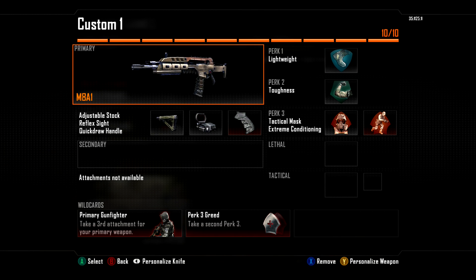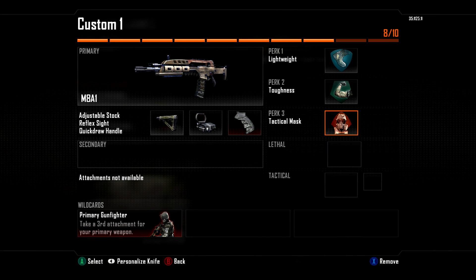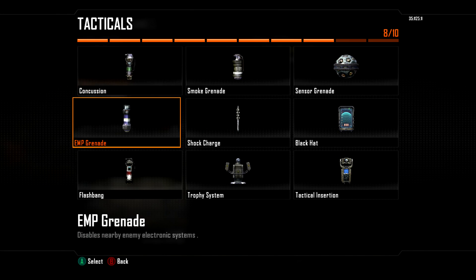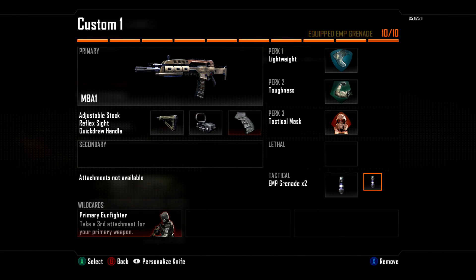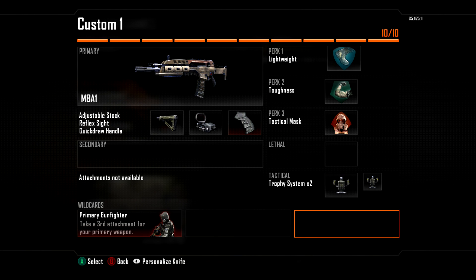The alternative to this class — you're still going to want Attack Mask — is to use two EMPs or two stuns. I think EMPs are better personally, because everyone uses Attack Mask, so EMPs mess up their mini map. The mini map is really important in CTF, so that's a big thing. You also want to have a double trophy class at all times in case you get a sentry gun.